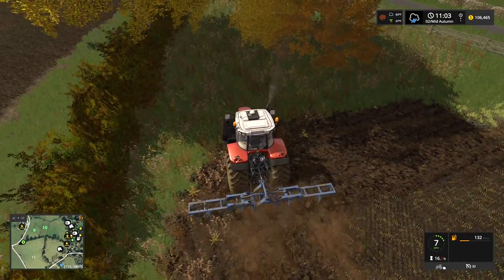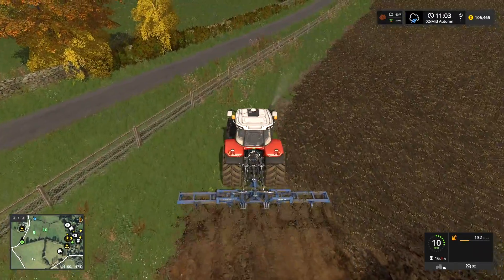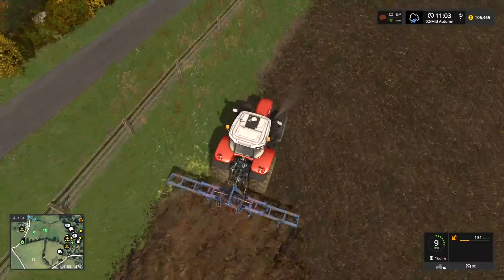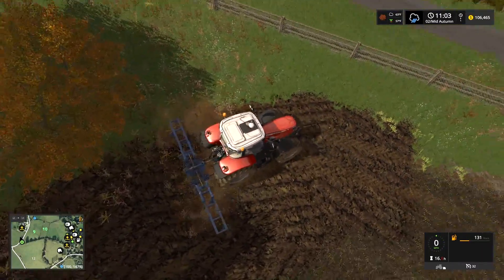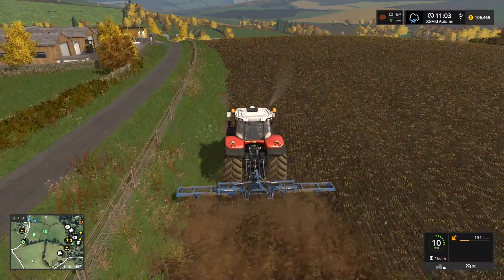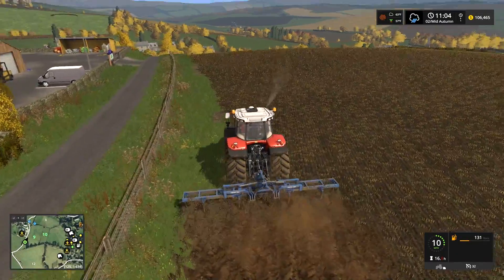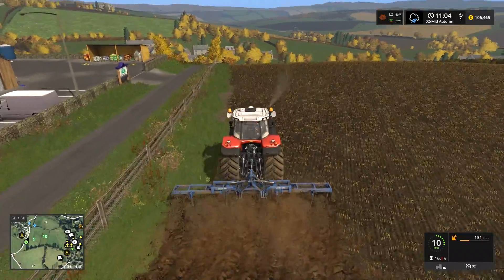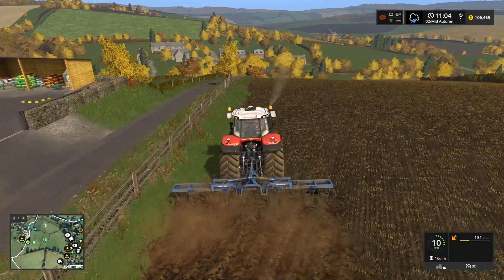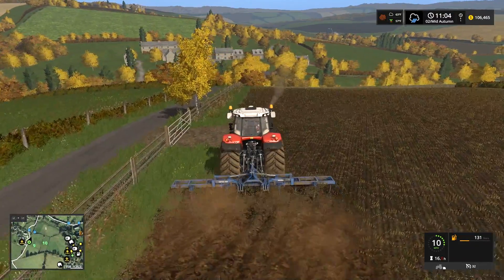We will have to buy a forage harvester later on down the road, but if we can keep ourselves from spending any of our loan — which we don't have right now — we will be able to use that loan to buy our forage harvester. The great thing is we can pay that off and it won't take very long. I don't know if I want to buy field 8 first or field 12 first. I think field 12 runs about $86,000, so we'd have roughly $20,000 left over.